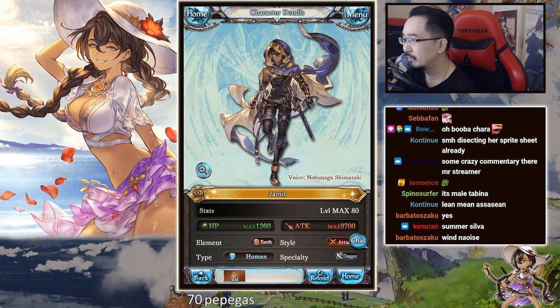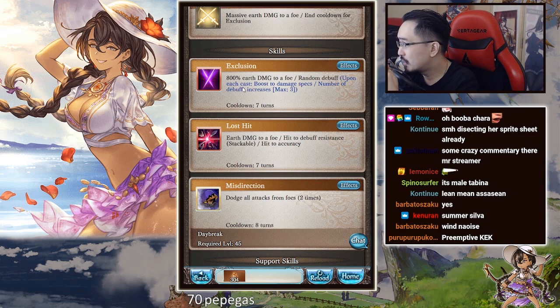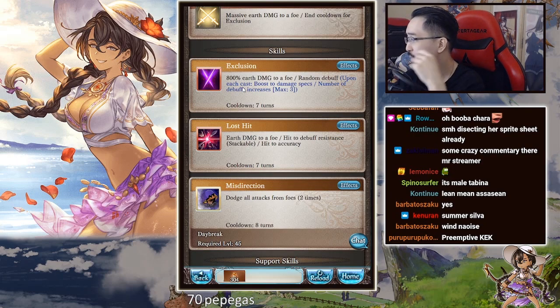Wait, is it a full moment break? Nope — trash. Alright, so for this one: 800% is a 635k base cap, inflict random debuffs and boost damage specs. The damage multiplier for the first stack is 800%, then jumps to 1500%, then to 2200%. The 1500% goes to a 900k base cap, and 2200% is around 1.1 million.